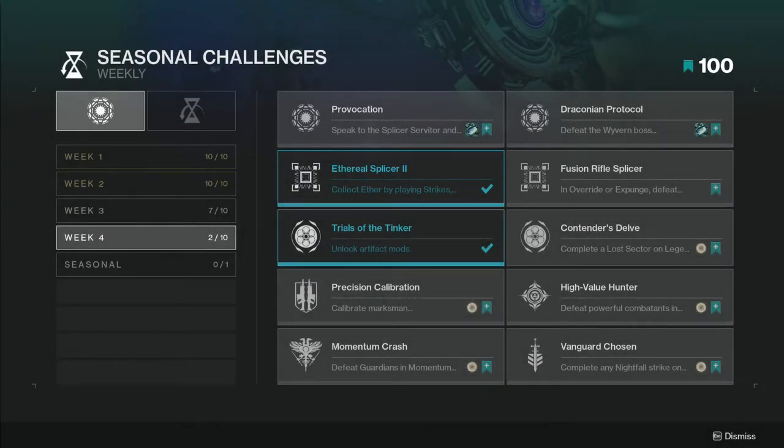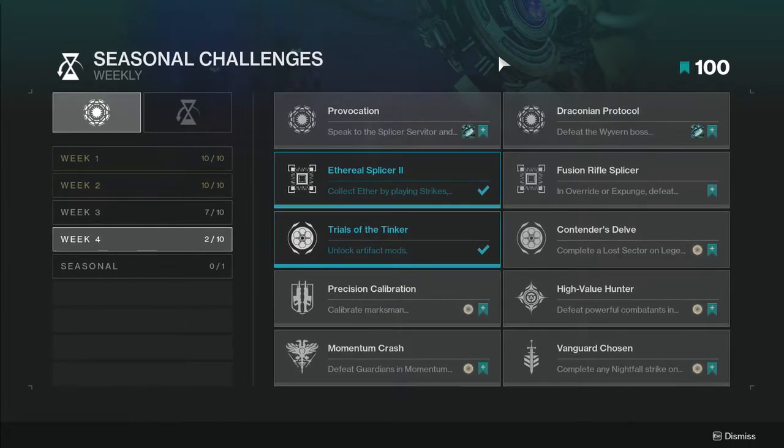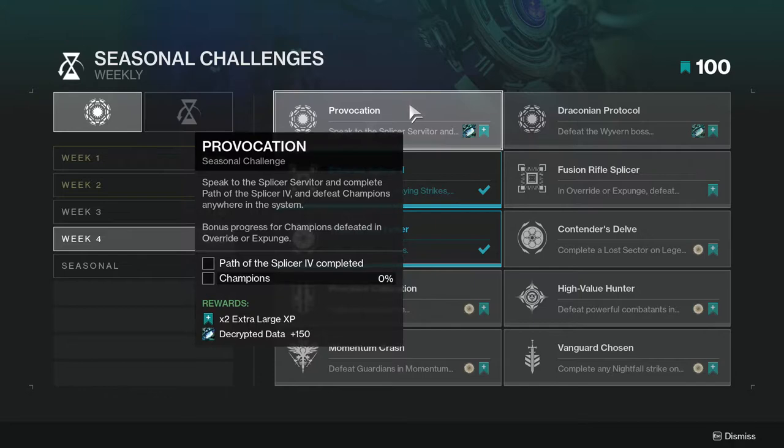What is up guys, today we're talking about Destiny 2, specifically the seasonal challenges for Week 4. First and foremost, Provocation: speak to the Splicer Servitor, complete Path of the Splicer 4, and defeat champions anywhere in the system. This is not going to be too hard.